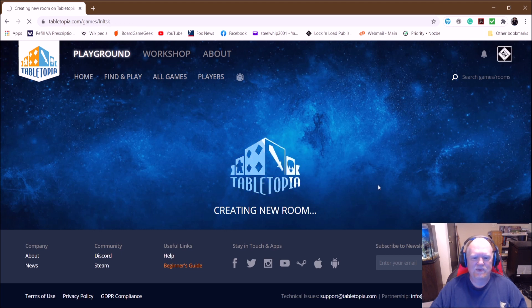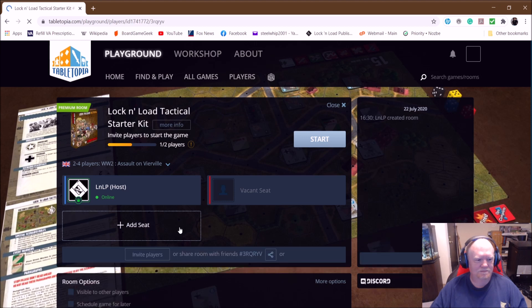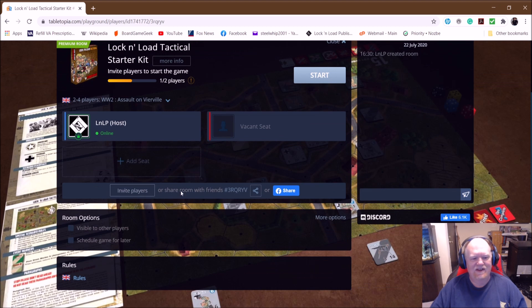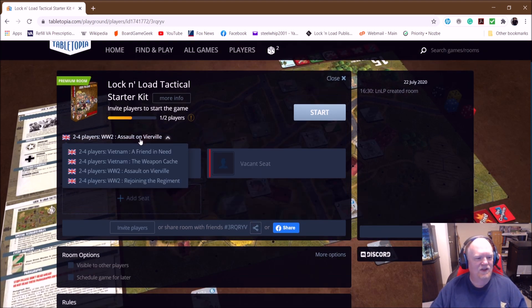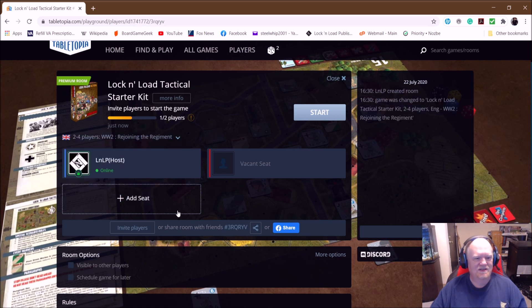It'll go ahead and create a new room — takes a little bit because it's going through the website. And then you've got this right here. You can send out an invite right here — invite players or share room with a friend. That's the code; if you want to send it off to your friend, you send that off and they'll link right into you. Then you go ahead and choose whatever scenario you want to play: Friend in Need, Weapon Cache, Assault on Veerville, Rejoining the Regiment. Go ahead and click that, then hit start.